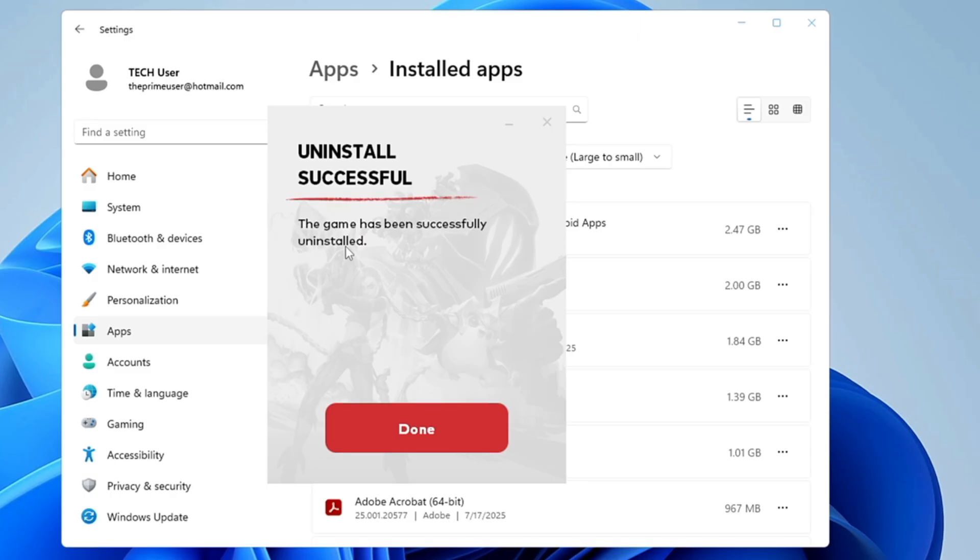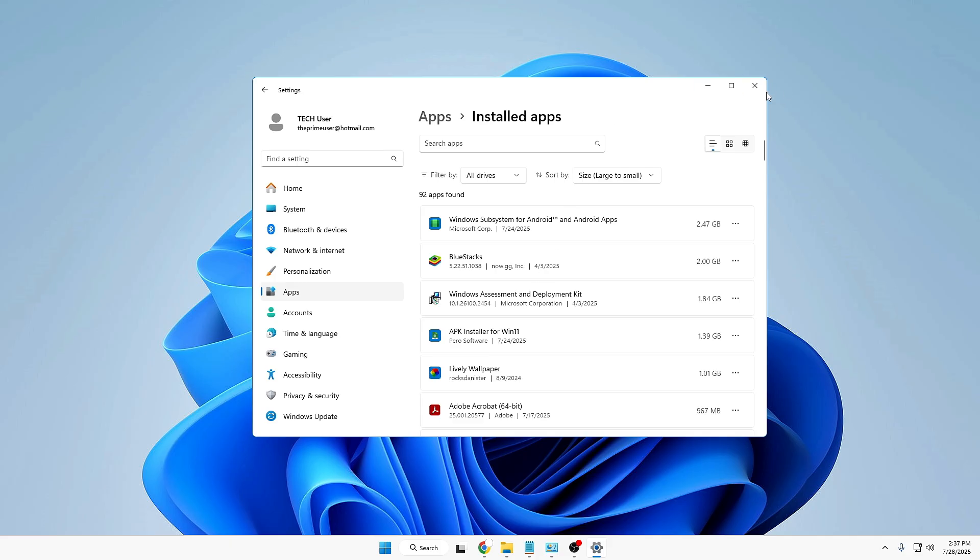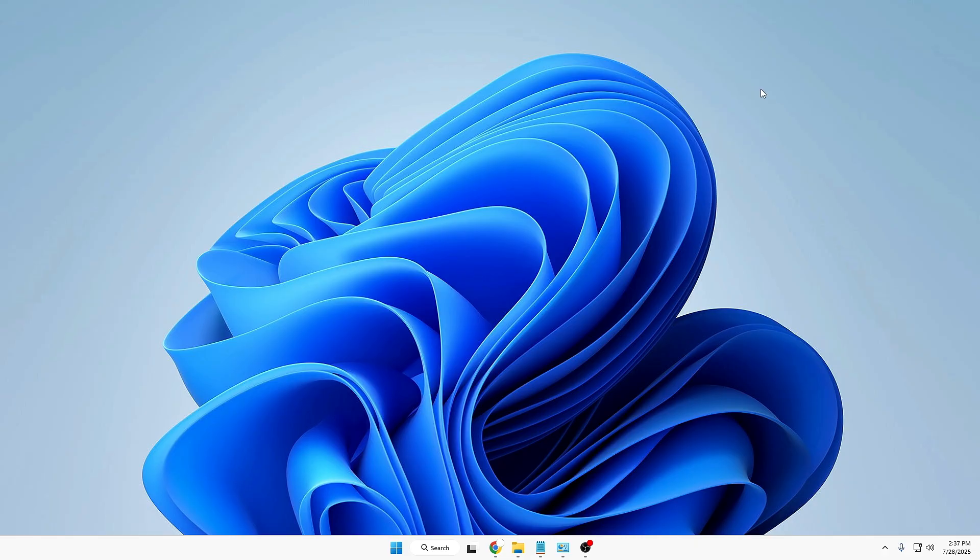Now look for the Riot Client in the installed apps list. Click on the three dots, click Uninstall, then Uninstall again, and click Yes. Once it is uninstalled, it will say the game has been successfully uninstalled — click Done and close the Settings window. We also need to delete the remaining files of Riot Games and Valorant from Windows 10 and 11.